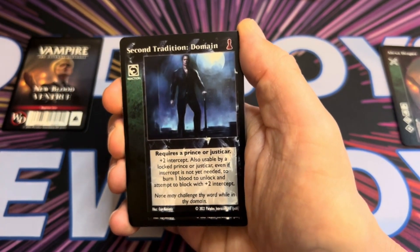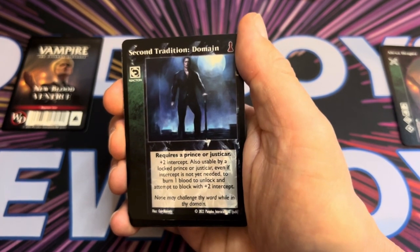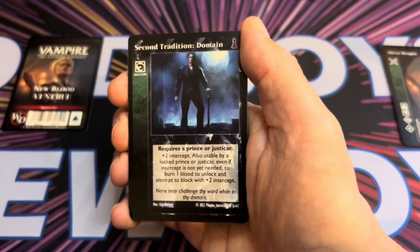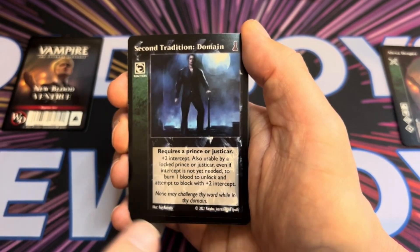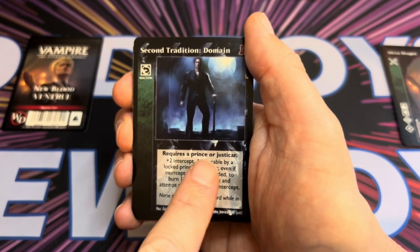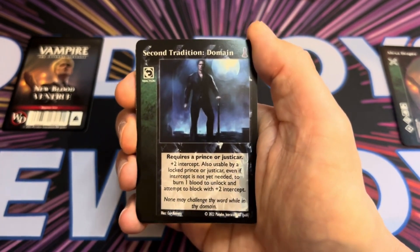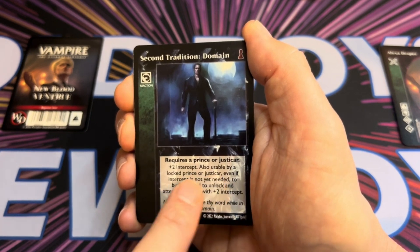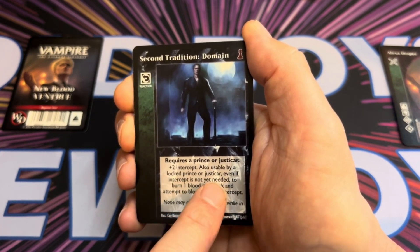Second Tradition: Domain requires a Prince or Justicar and gives plus two intercept — this is a reaction. You can use it to stop your opponent from putting through a vote or playing a minion. A Prince or Justicar can also burn one blood to lock and attempt to block with plus two intercept.